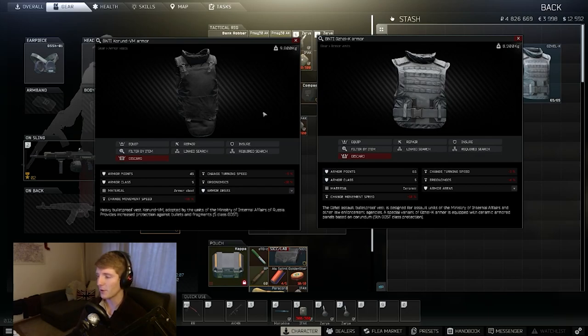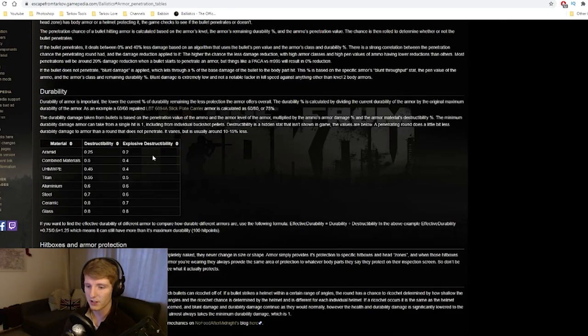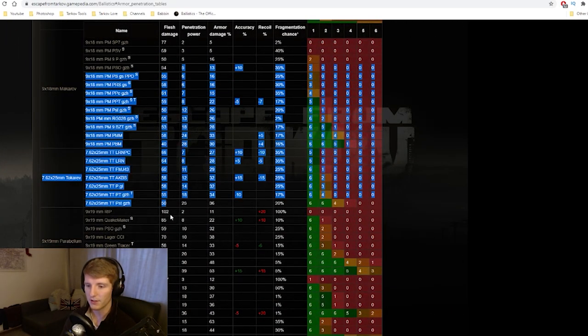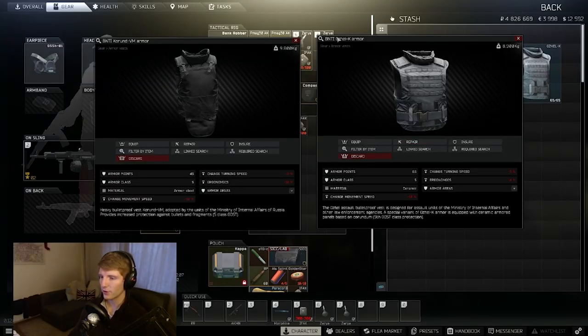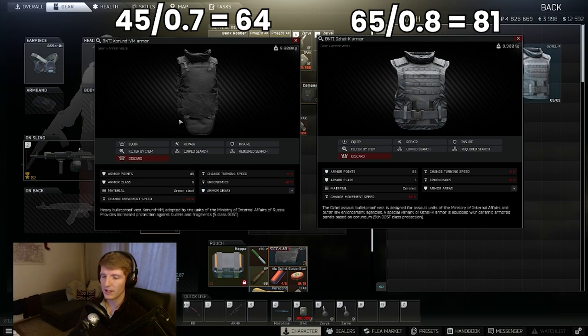Looking at durability: the Gajel is ceramic and the Kurund is armour steel. On the wiki's durability section there's a destructibility grid — this factor determines how much a bullet reduces armour durability per hit. Ceramic has a destructibility of 0.8 and steel has 0.7. The Gajel has 65 durability — divide by 0.8 — giving an effective durability of 81. The Kurund has 45 durability — divide by 0.7 — giving 64. So the Gajel offers about 25% more effective armour overall.